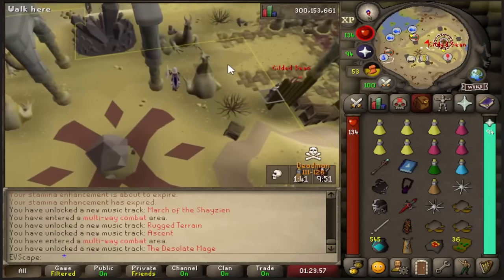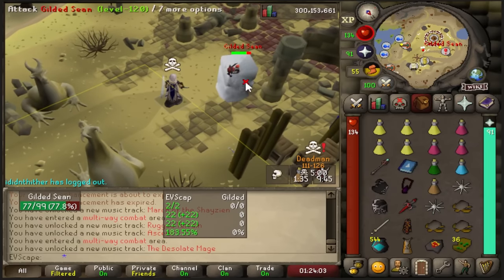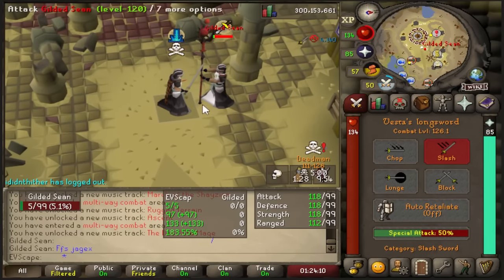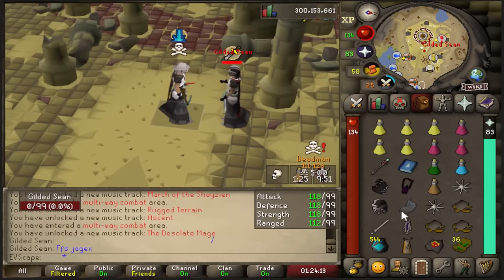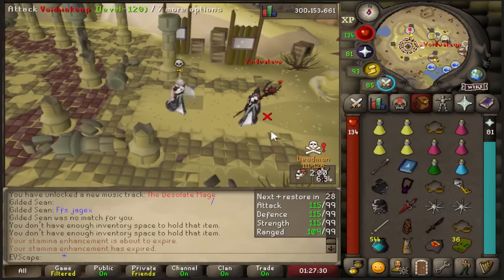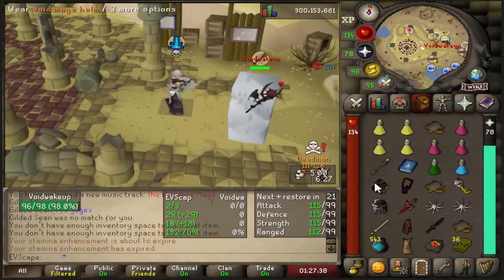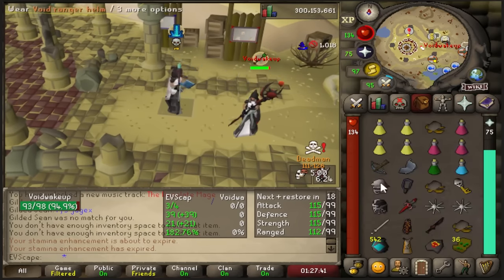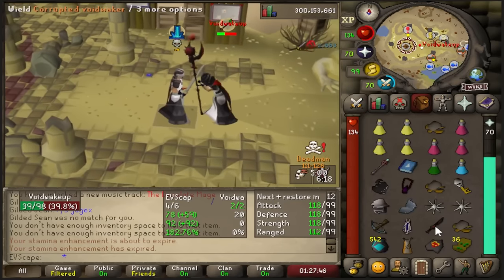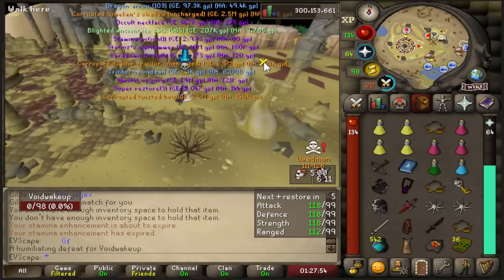What the fuck is this, bro? We literally just got here. He's on one. Sean, did you kill this guy? Oh my God, there's a guy with Tassie, he's doing this. Okay. Oh my God, bro. Another one. Holy fuck - you're just the best game.